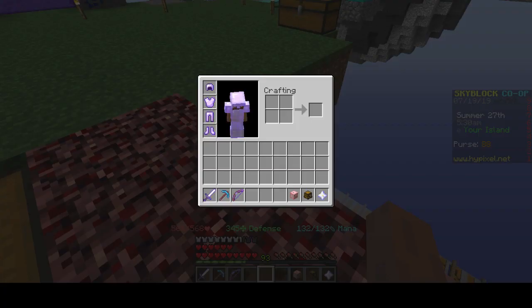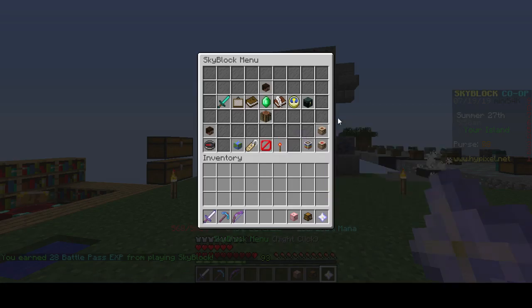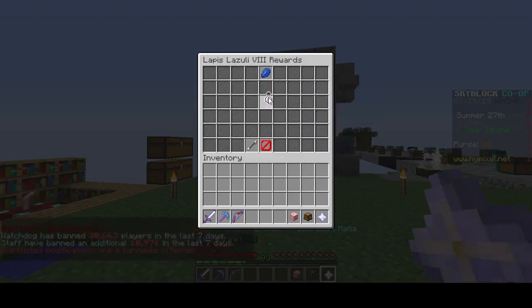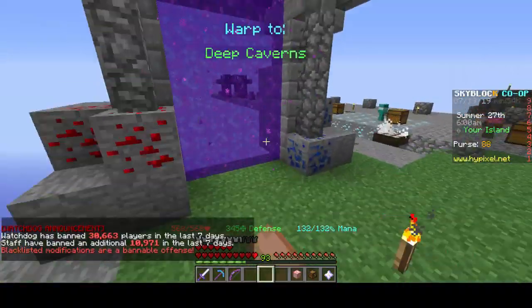Hey, what's up guys. In today's video I'm going to show you how to get XP fast. One way is you can go fishing and get these titanic fishing bottles if you want to craft them, but I highly recommend don't craft them. I'm going to show you another way in here.